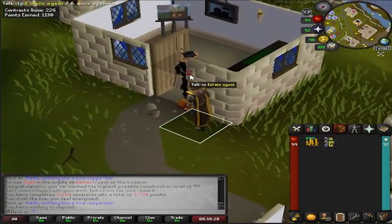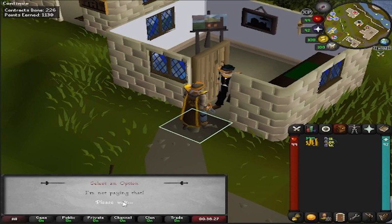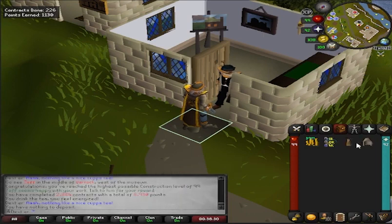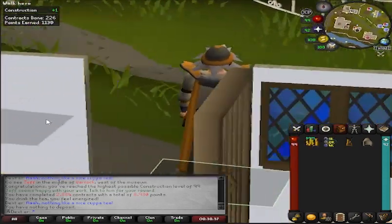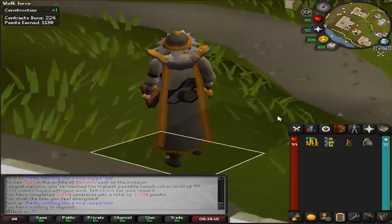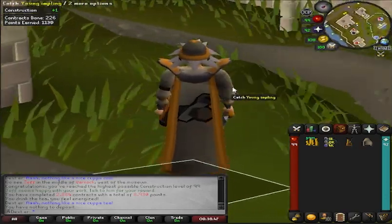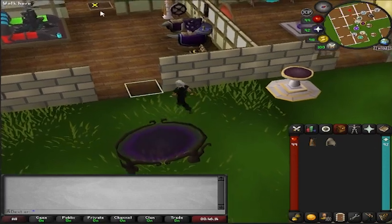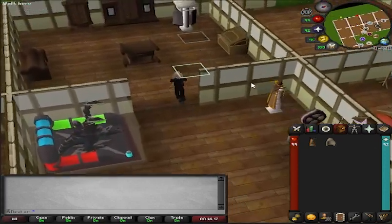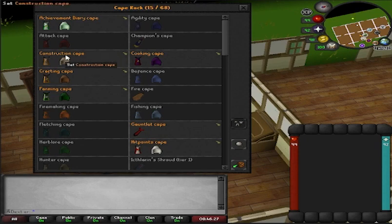So I'm at the estate agent — let me buy my skill cape. Boom, there it is — construction cape achieved. After, as you can see, two thousand odd contracts, I now have nearly nine thousand reward points stacked up. That's the most useful cape in the game, achieved on the Ironman. It's cost a lot of money and a lot of time. Let's get the cape into the cape rack — that now puts us up to fifteen out of sixty-eight. We're getting there, one at a time.